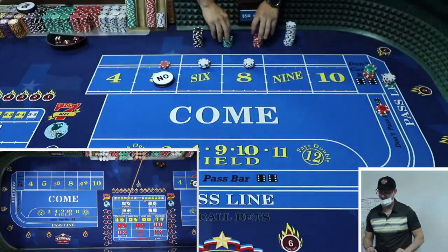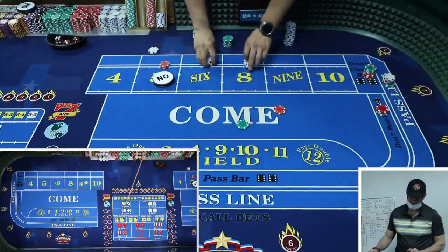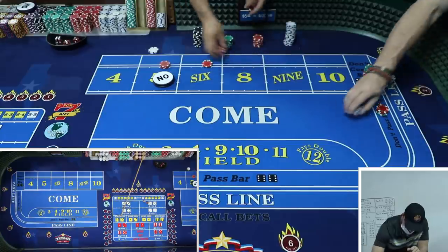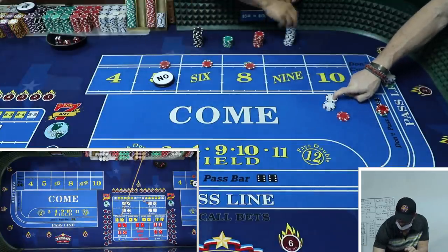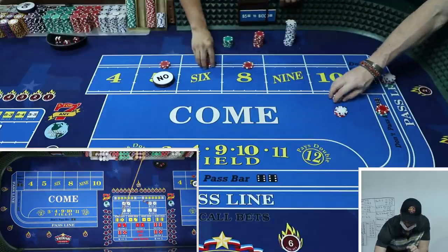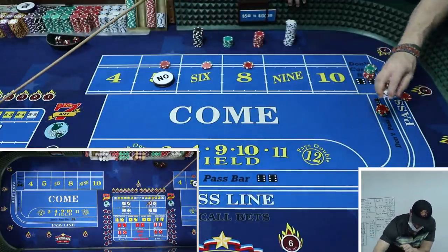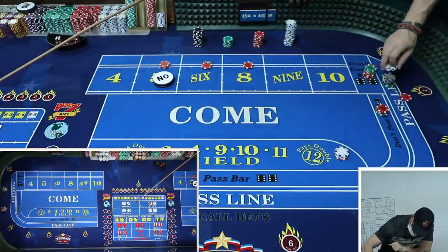Let me give you $30 for two - go to $30 each on my six and eight please. $30-$30 for two, perfect. And $8 in the field. There's a way to make change on that - we'll cover that one day. So we're going $8 in the field.